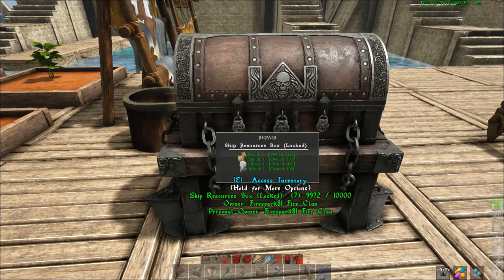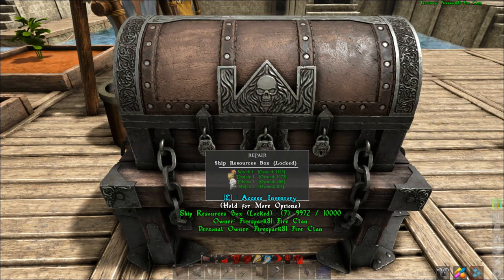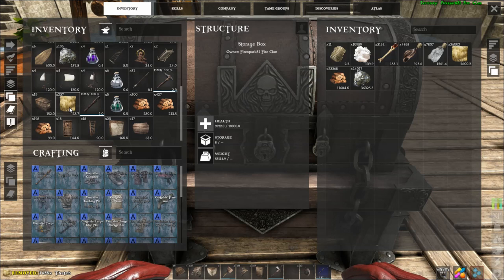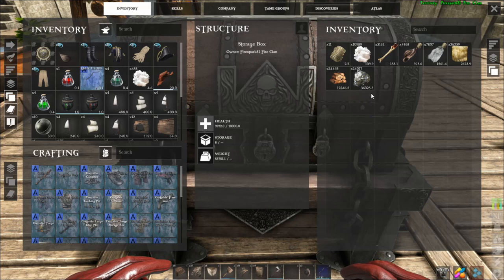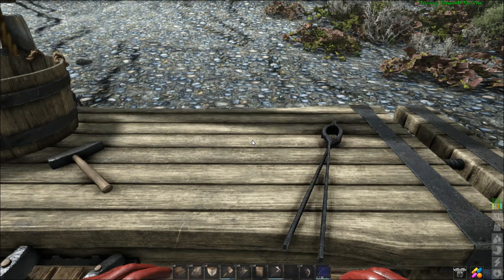Many of you are going to thank me for this next one. You've got the ship resource box and you think it can only go on ships — but as you can see here, it can go on foundations too. This thing can hold a ton of resources. It only holds ship repair style resources — raw material resources — so you can't put things like doors in there, but it holds all your raw resource materials with essentially no weight limit.